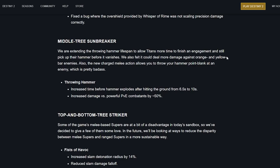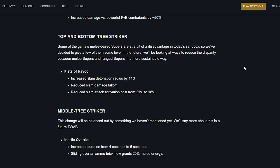Middle tree Sunbreaker: I've always loved this subclass but it's been pointless to use. They're extending the Throwing Hammer lifespan so titans have more time to pick it up before it vanishes, and increasing damage against orange and yellow bar enemies. The new charge melee action also lets you throw your hammer point-blank. Throwing Hammer: time before hammer explodes after hitting the ground increased from 6.5 to 10 seconds — a really big improvement. Damage versus powerful PvE combatants increased by 50%. No changes to the super, which is not great, but the hammer improvements are solid.